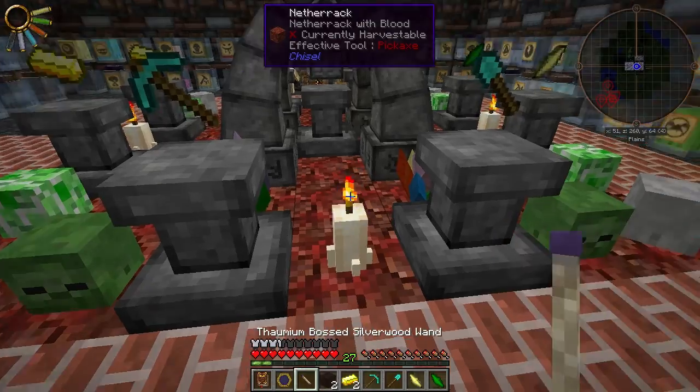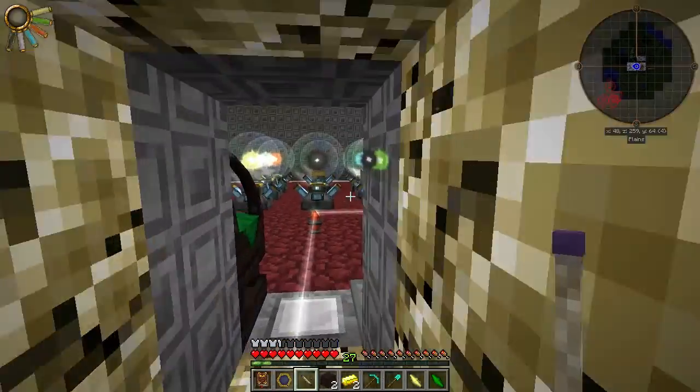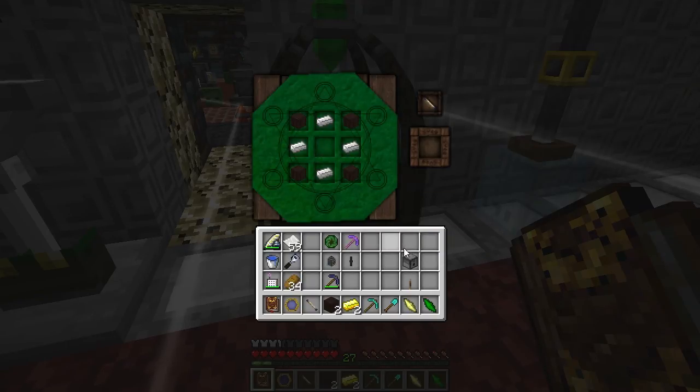The instability is moderate, so let's go ahead and start the infusion process. And while it's doing that, I'll go ahead and make the boar base — Greatwood Planks, Iron Ingots, and the Dispenser — and that gets us our base.